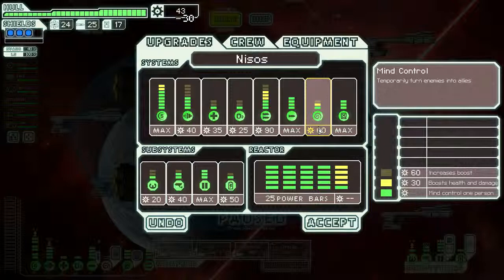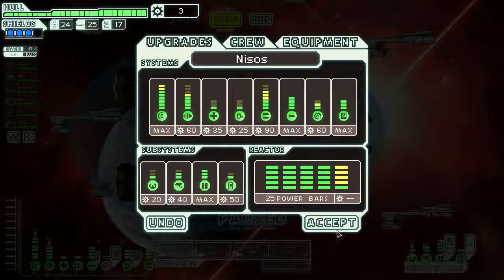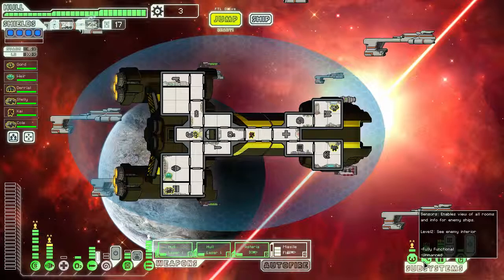We'll put some points into mind control and maybe a couple of points into the engine. To be honest, I still don't think we're ready for this, but we're going to find out. We're going to need to take our medbay offline as well as our hacking so that we can afford all our weapons. If we do decide to use our hacking or mind control, we'll have to use our backup battery.